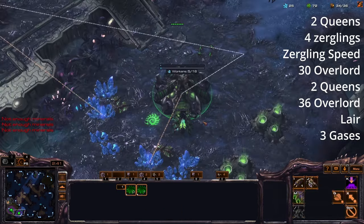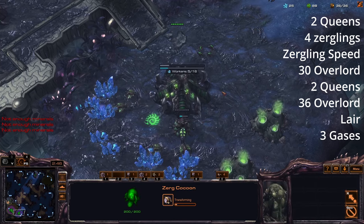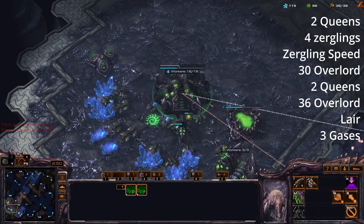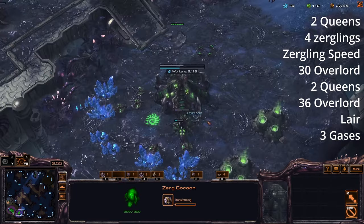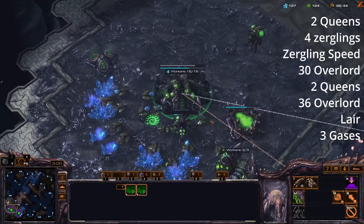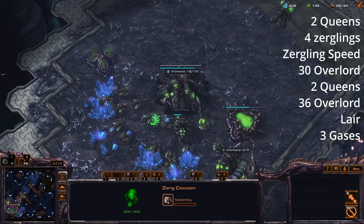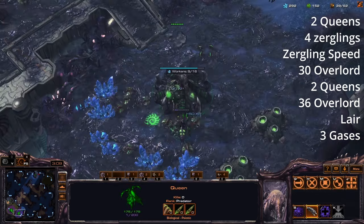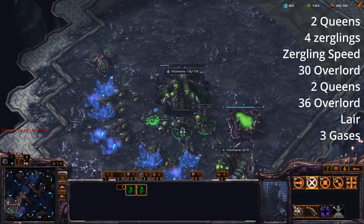You're probably noticing that we're not taking a third base, and obviously this is not ideal at the highest level — a third base would be going down by now. But for beginners you don't need to go for a third base; in fact it's probably going to cost you more trying to defend it. Defending two locations is much easier than defending three, which is also why we're going for four queens. I want these queens to literally just sit in your base — if you have two queens in each mineral line it's going to be very hard for you to get harassed.